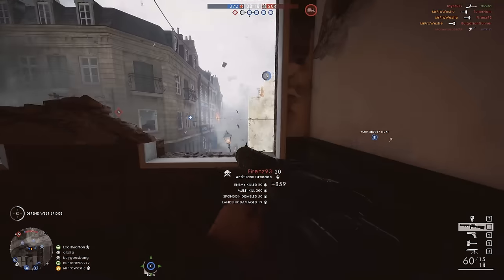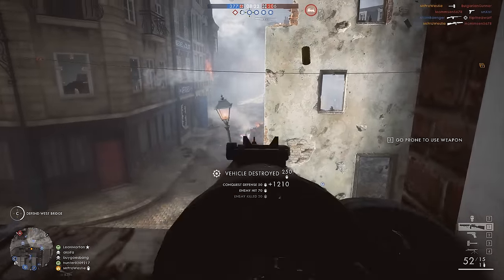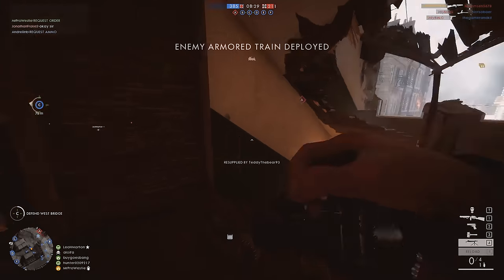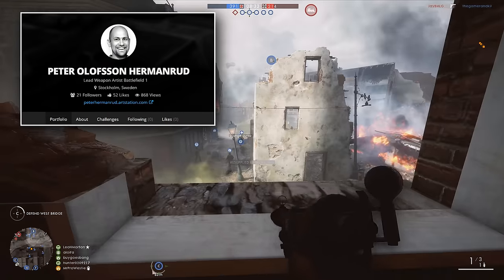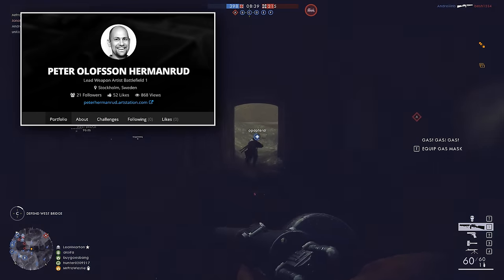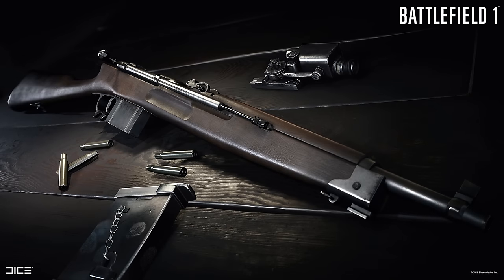So the info drop comes from a website called ArtStation — this is a place that's a little bit like DeviantArt or Flickr, where artists can put their creations in a profile for people to view. Last night I happened to come across the page of the lead weapon artist for Battlefield 1, Mr. Peter Olufsen Hermannrud, and last night he posted these three pictures.